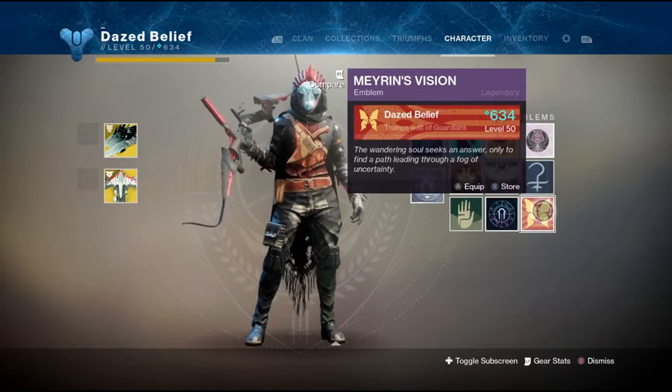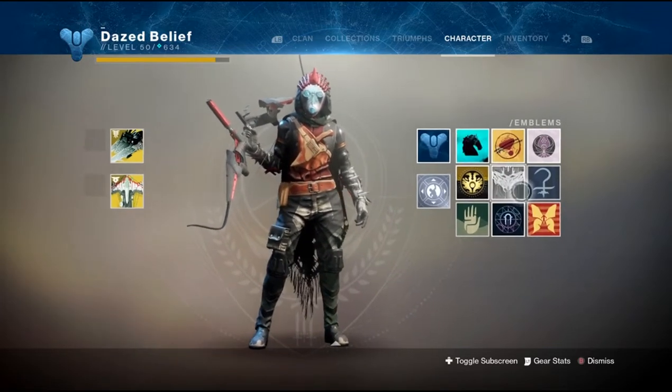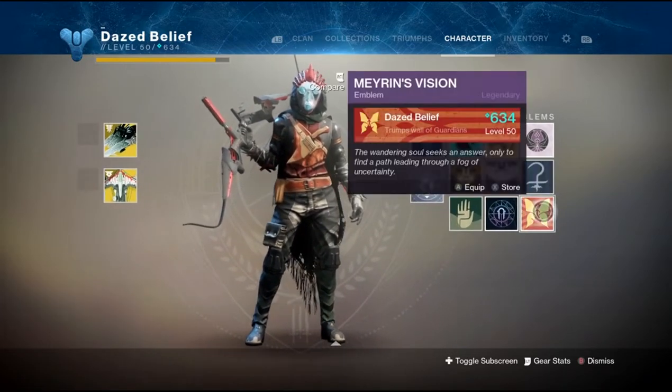Welcome back to the channel everyone. If you've been following, there are three glyph puzzles that can be solved in the Volundra Forge using different weapons that you acquire through the three different forges.